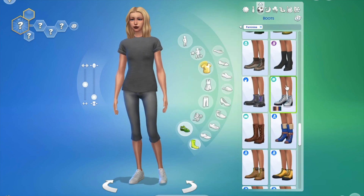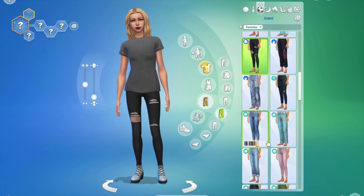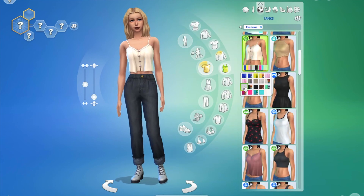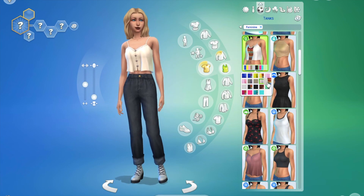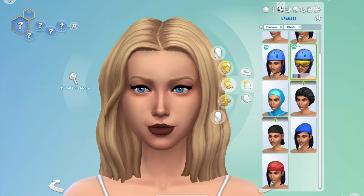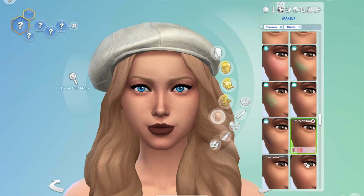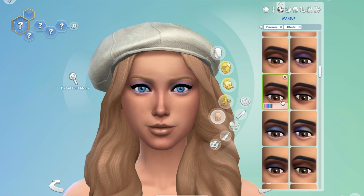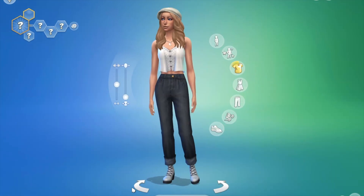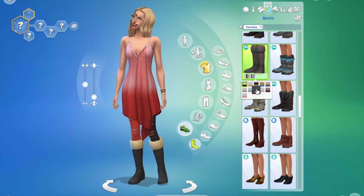Next we have another pair of boots — I would have classified them maybe as platform sneakers more so than boots, but the Sims classifies them as boots so we're using them as boots today anyway. I paired them with a white hat and some standard makeup — I didn't want to go too heavy with the makeup for this one — and pretty standard jewelry as well.